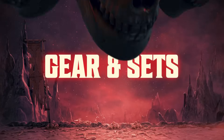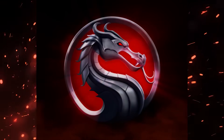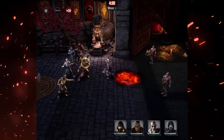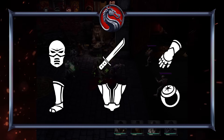Gear and gear sets: gear is another topic that will definitely require its own dedicated video down the line, but I wanted to at least cover the basics here because as a new player, understanding gear makes all the difference when it comes to getting a strong start. There are six types of gear pieces: heads, weapons, arms, legs, torsos, and accessories.